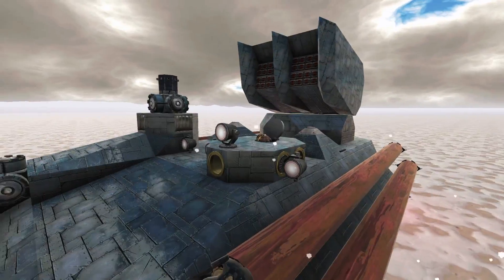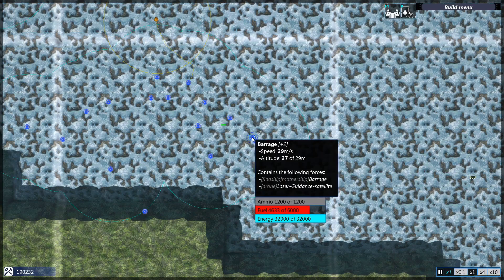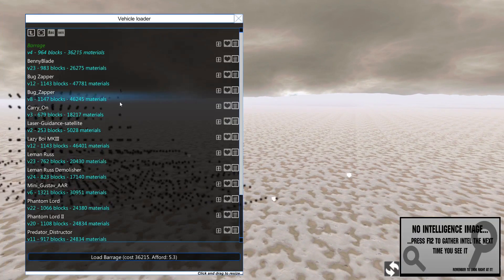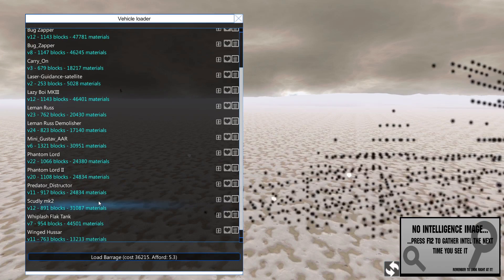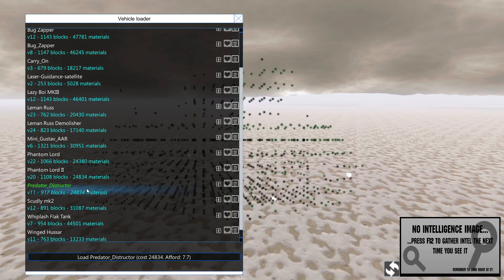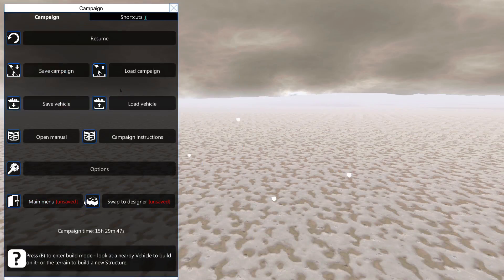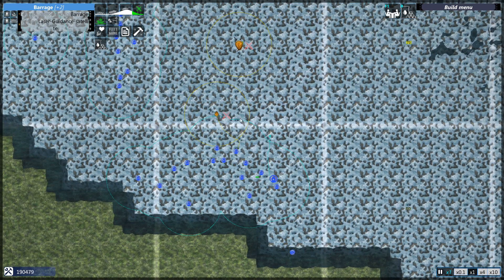You can even have a seat here. Lifting, moving out. Do we have anything else we'd like to spawn in? Did we ever bring the Predator Destructor onto the field? I think we did, yes. I couldn't remember if we had one spawned in or not. I think we're probably okay for the moment. Moving out — time to test out our new laser guidance satellite.